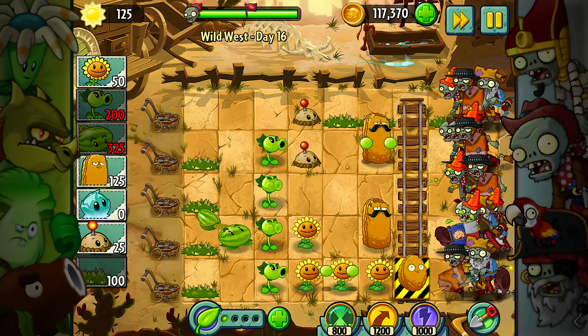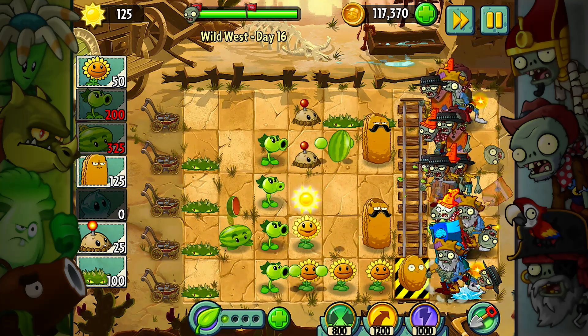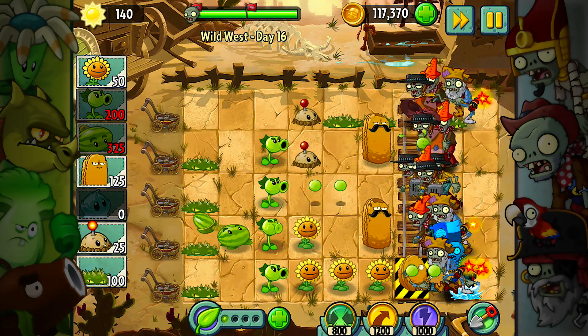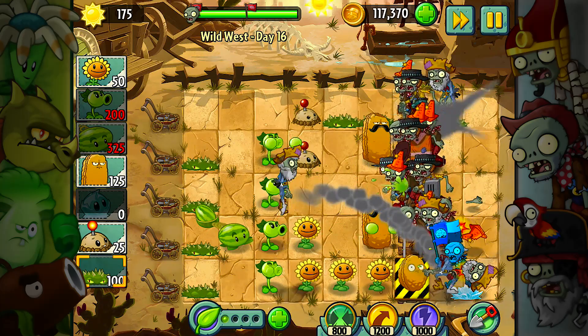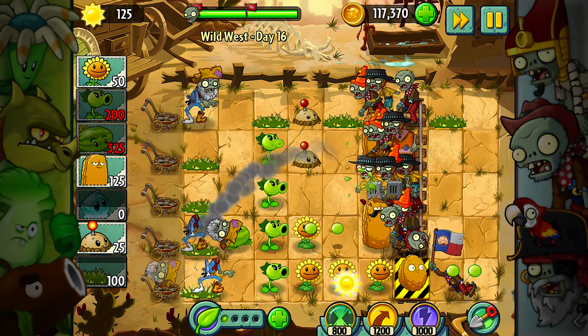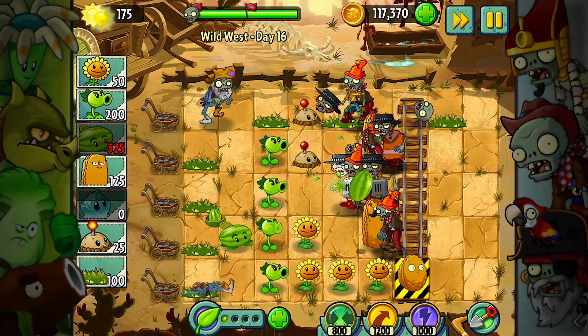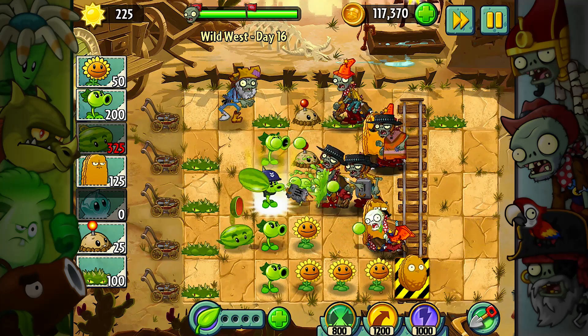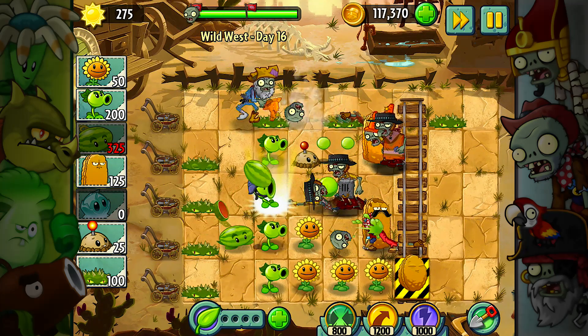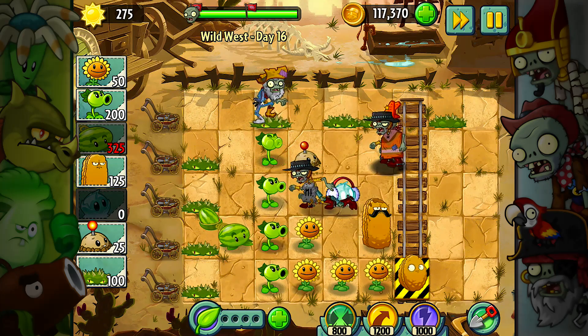We're on the final wave right here and I'm thinking about cheating it again. We might be okay actually — let's freeze those guys. Those guys are going to bounce their way over. That guy's going to walk on the spike wall and probably die, so I'm not worried about him. The middle lane's going to get into trouble.